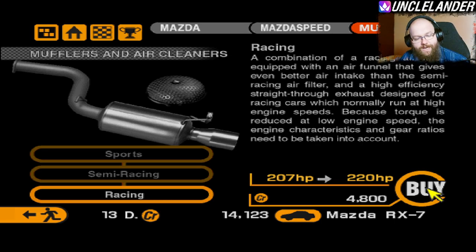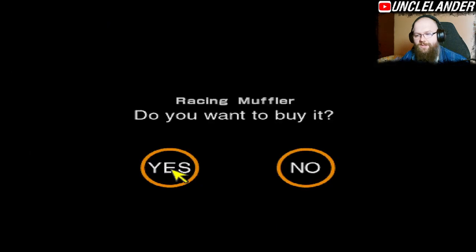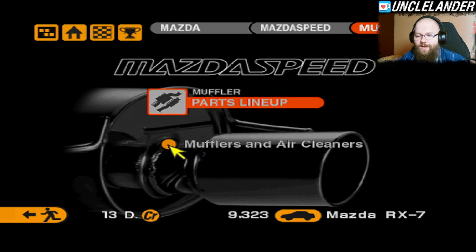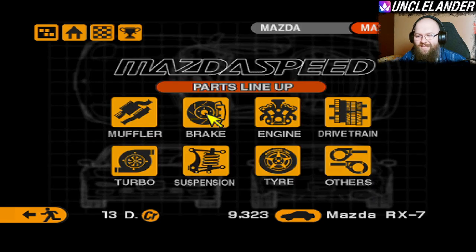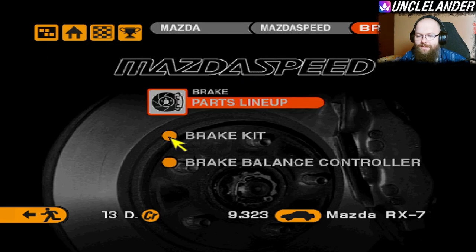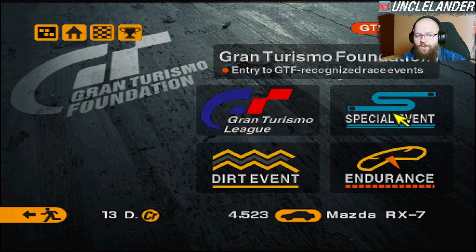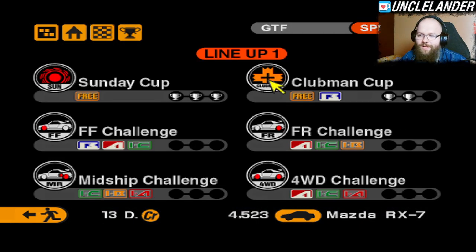We also need to remember that this car can only be tuned up to 246 brake horsepower. We are building this car specifically for 246 BHP races. I also think with the remaining money I could invest in the brakes — the basic brake kit. Assuming I'm not gonna derp anymore, we can go for the Clubman Cup with the Rome City course.